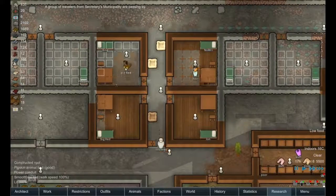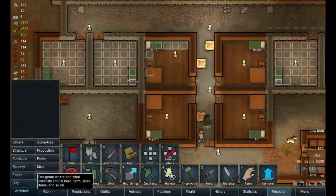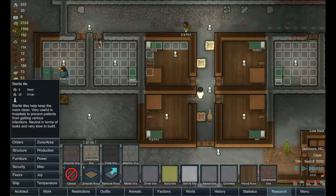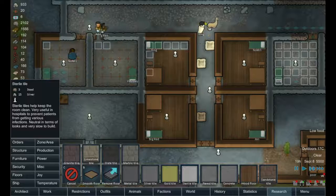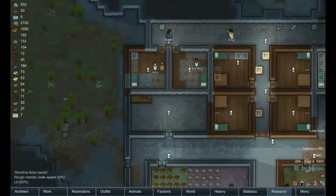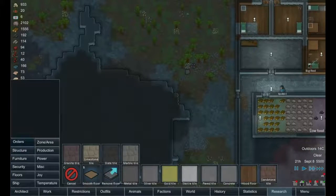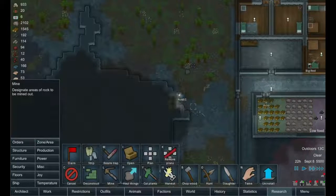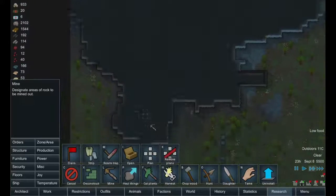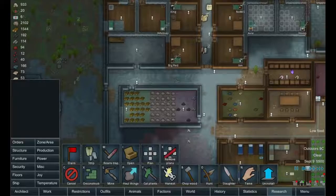Axel is getting all this done. Axel and Big Red are good construction workers — they're doing very well. Let's see what else we can do for floors. Gold tile, sterile tile — ooh, that keeps the room clean, very useful in hospitals to prevent patients from getting various infections. Oh, that's 15 silver though. We don't have a lot of silver. Let's start getting some silver — that would be good for a sterile floor in the hospital room. Get some gold.